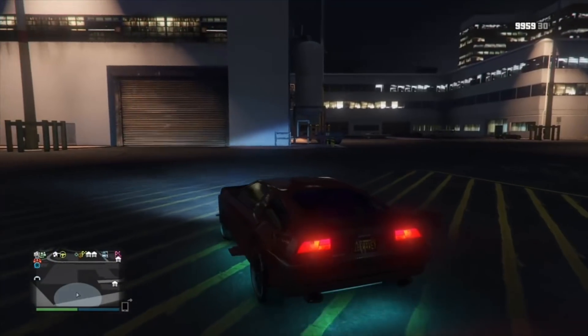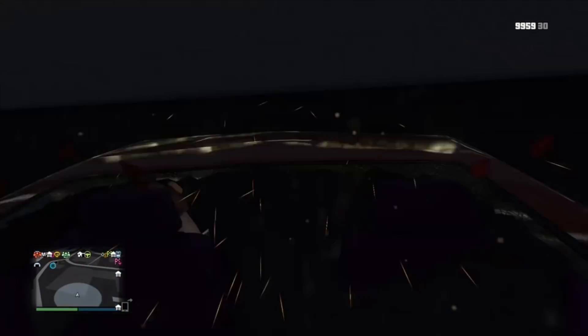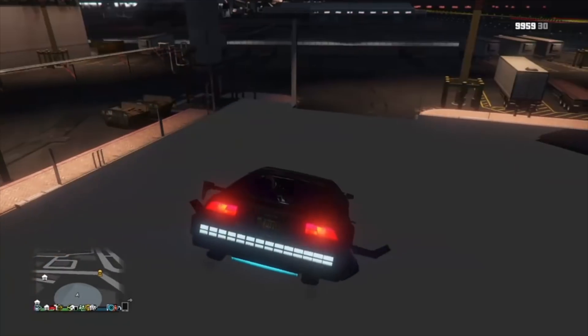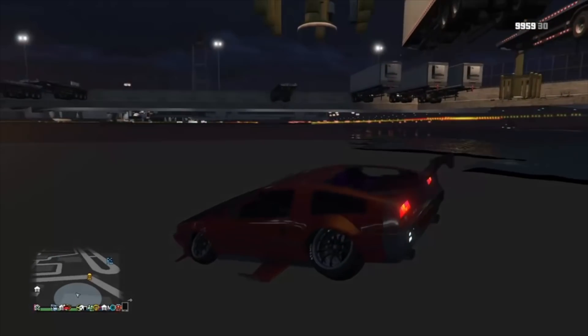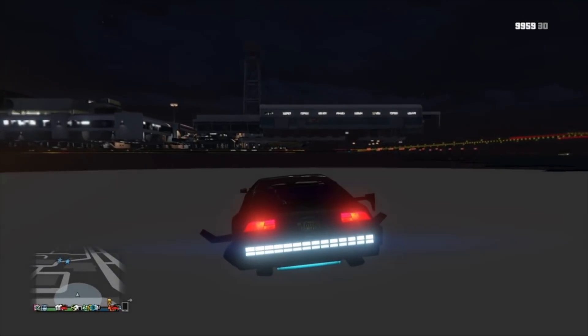Press A to go to hover mode — and we get it this time! Boom, we're in. Now what you want to do is turn around and fly underneath the airport. I actually did waypoint the spot where we're going to finish the glitch, which isn't far from where we are now.